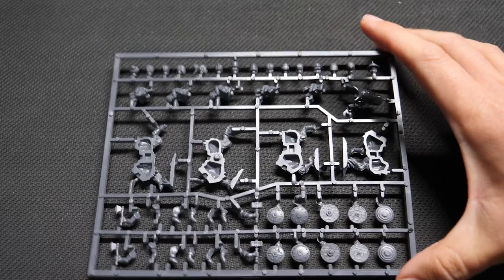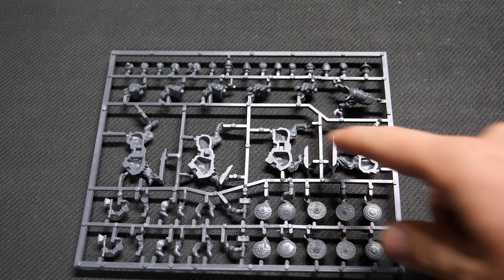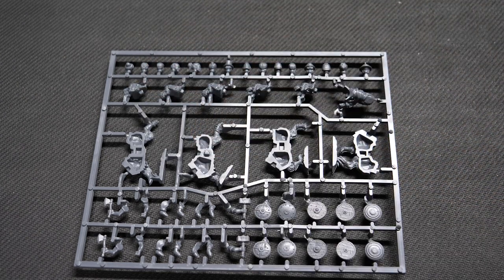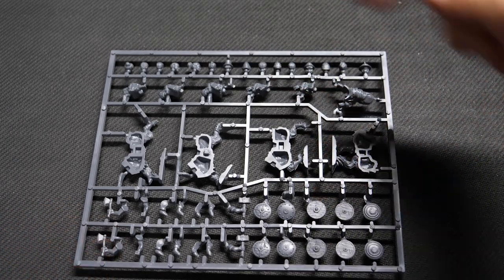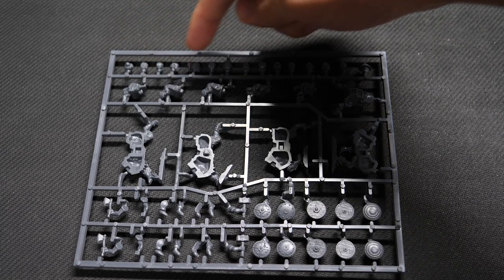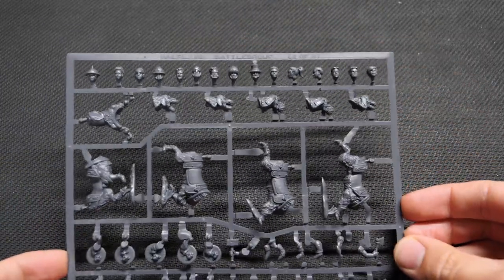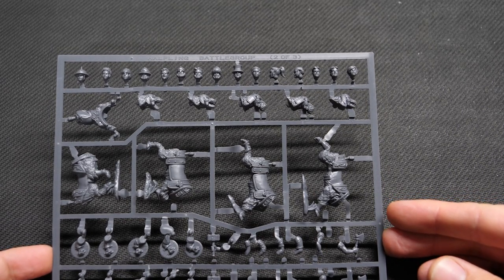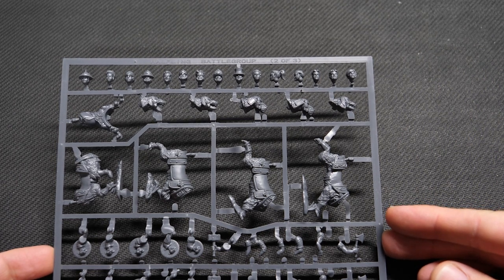Now we'll move on to sprue number two. Here you can see these are actually the Erelas. This is an unusual mix for us because you've got infantry and cavalry together. You've got the five dogs there, and you've got two of the bodies on this one. At the top you've actually got 15 different heads for the halflings, so you can give a real good mix, and there's a mix of female and male heads on there as well, which is nice. It gives you plenty of options if you want to bring some variety to your unit.